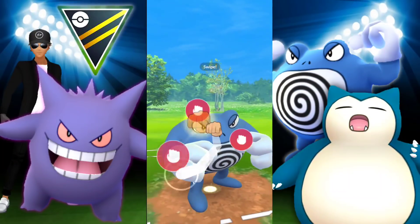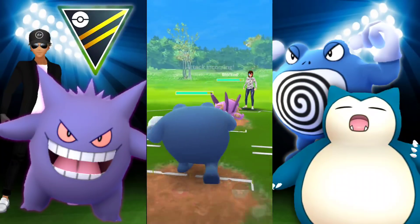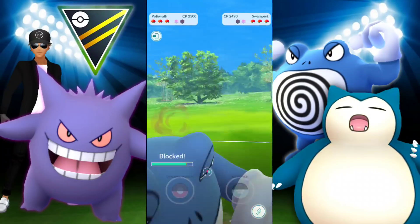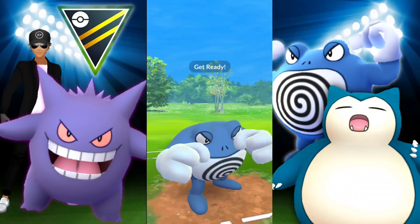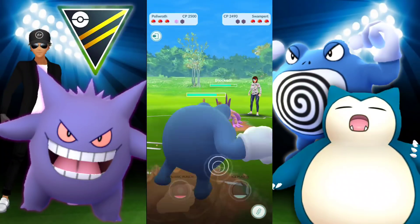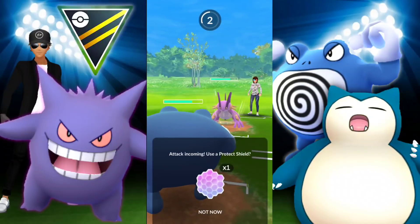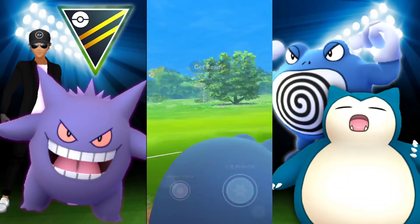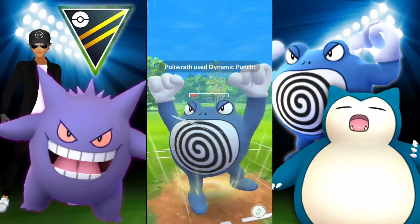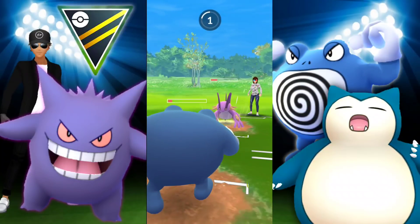Starting off with a Shiny Swampert. Let's see if we can get the Dynamic Punch through — they shield it up, which is not the best situation. We lost a lot of energy there. They hit us with Earthquake and we shield, which is a good call. We go for Dynamic Punch again — if they use two shields, okay. They do use two shields. Did I see an Alolan Muk on my team? We continue with Poliwrath and just let it go down — you did your job, thank you.